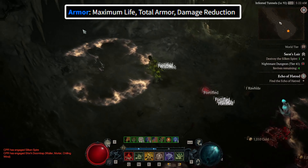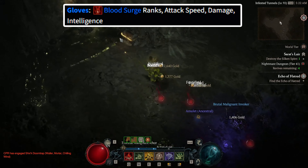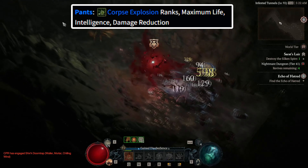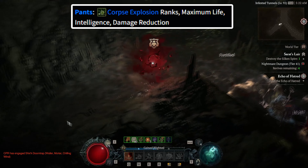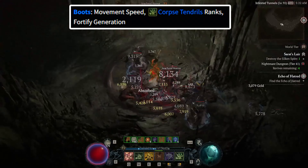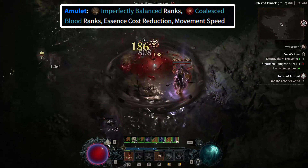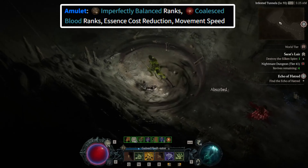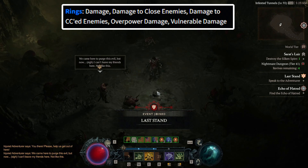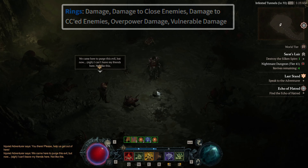For chest armor, get maximum life, total armor, and damage reduction. For gloves, get blood surge ranks, attack speed, damage, and intelligence. For pants, get corpse explosion ranks, maximum life, intelligence, and damage reduction. For boots, get movement speed, corpse tendril ranks, and fortify generation. For your amulet, get imperfectly balanced ranks, blood ranks, essence cost reduction, and movement speed. And for both of your rings, get damage, damage to close enemies, damage to CC'd enemies, overpower damage, and vulnerable damage.